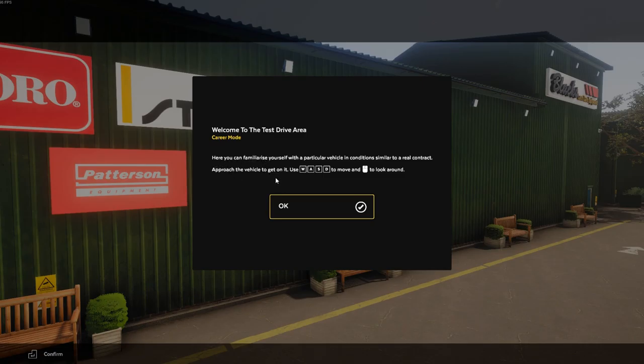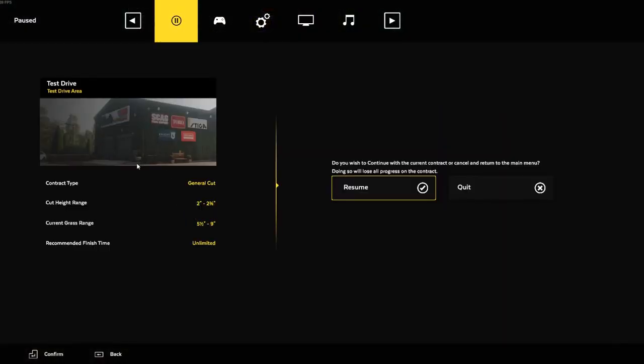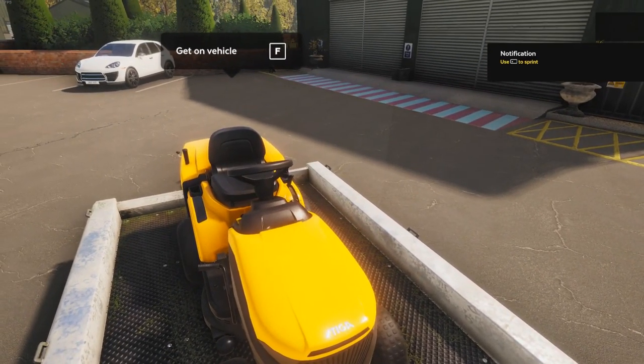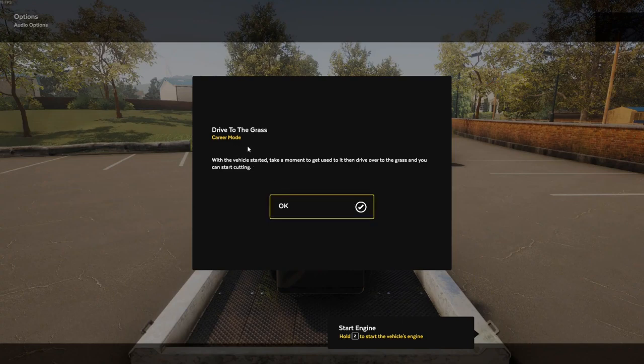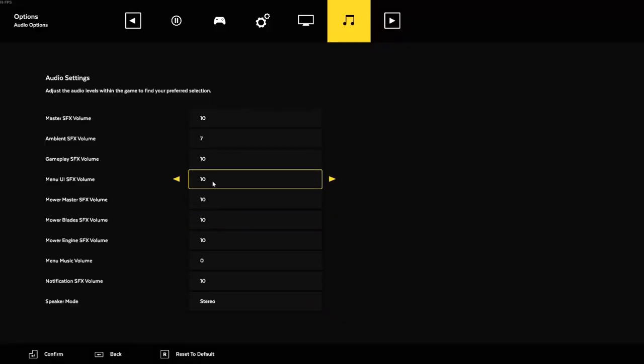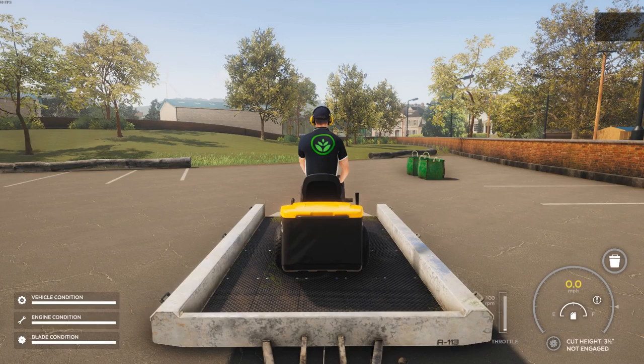Here you can familiarize yourself with a particular vehicle in conditions similar to your real contractor. I'm going to have to turn the sound down a little bit. Approach the vehicle to get on it. Use WASD to move and mouse to look around. Let's see if we can turn the sound just a hair. F - get on vehicle. Vehicle start up: once you're on your vehicle you will need to get it started and onto the grass. Each vehicle is slightly different to get going. Follow the steps at the bottom of the screen. Hold Z to start the vehicle's engine.